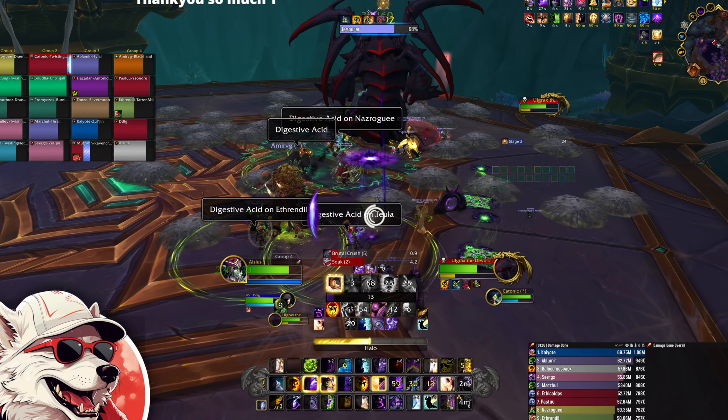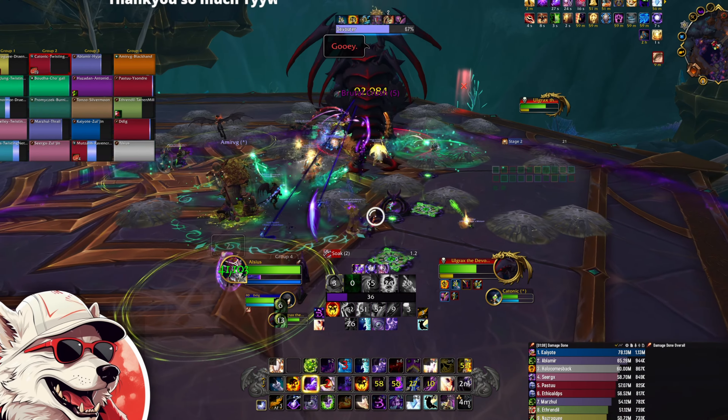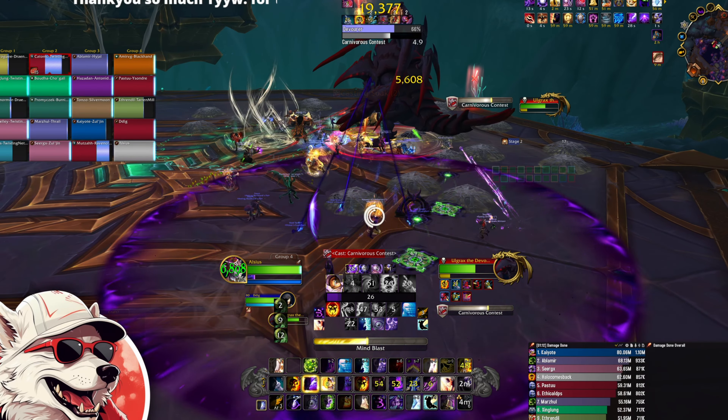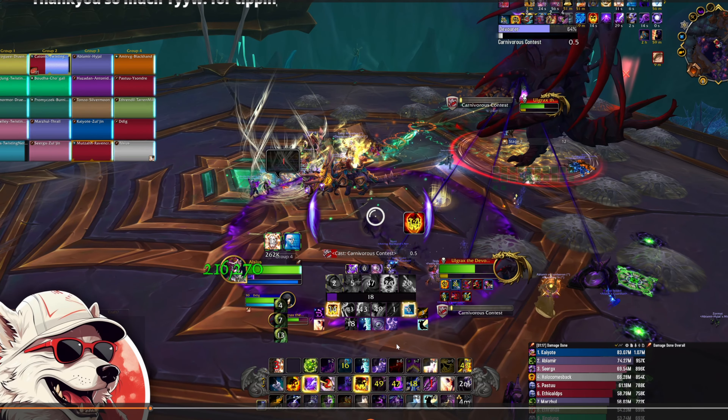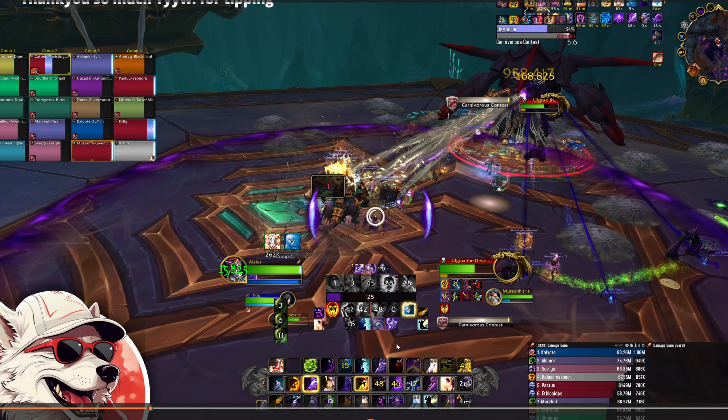Halo comes back off cooldown, I go straight into using it — it will be desynced with my other cooldowns unfortunately, but not by too much. Here I've got to move to get to the ring mechanic, and I'm pretty sure I miss it — yeah, I do. That's my bad. I noticed enough people were in the ring anyway so I didn't need to soak it. I could have made two decisions: number one, just go earlier and give up a little bit of DPS; or number two — the preferred option in this case — realize there were already enough people doing the mechanic and just sit and DPS. Unfortunately I did neither, and kind of sat on the fence and tried to do both, which did cost me a little bit of DPS.